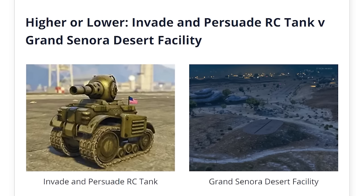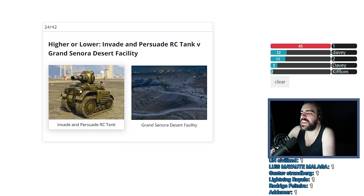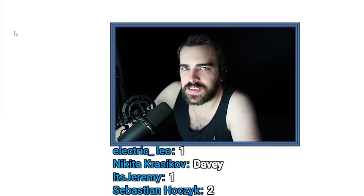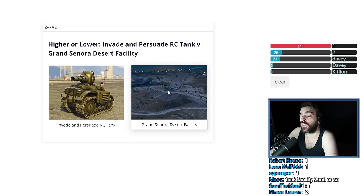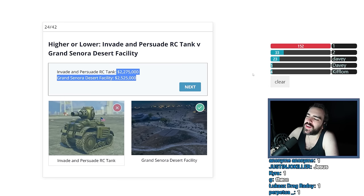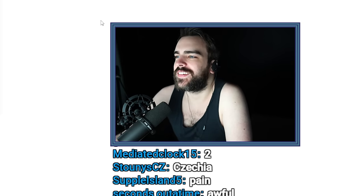Invade and Persuade RC Tank versus Grand Sonora Desert Facility. I've never purchased the tank before. It was a ridiculous price, right? But they want you to purchase the facilities so you can do stuff, so they aren't that expensive — it doesn't make sense. I'm thinking the tank is worth more — like 3.5, and the facility is like 3. It was so close though — it was 2.3. Fuck, I should remember that. Awful. You guys got screwed as well. You shouldn't listen to me, chat. I knew nothing.